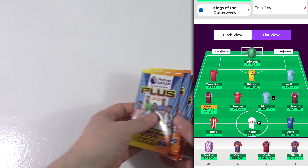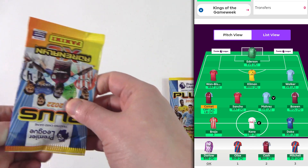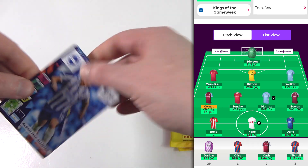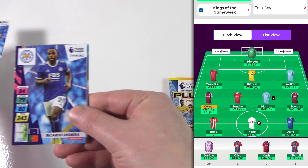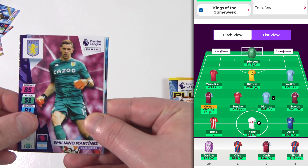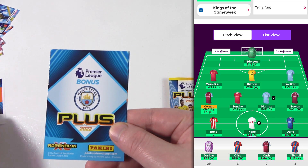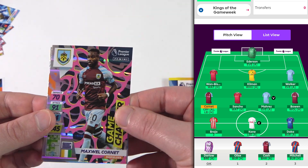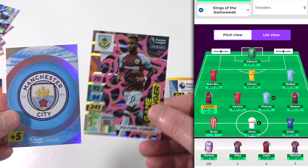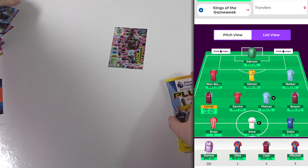We're down to the last five packs — we've had ten and nothing, this is shambolic. Can we get that golden baller to save the day? We've got McAllister, Pereira, Aaron Lennon, and Martinez — maybe we should have had him. There's the next code. Is this a chance? Yes! Cornet! It's our first one — and it's the Man City badge! I will take that. Game changer Cornet. Is that the luck changing? Let's find out.